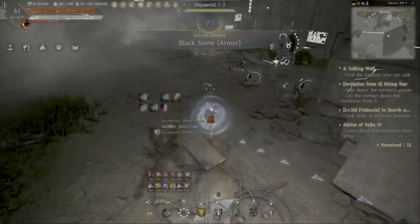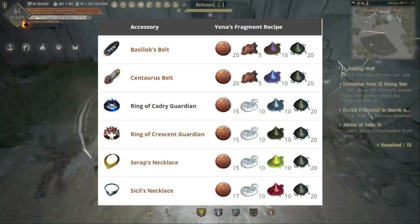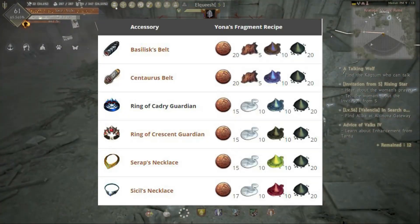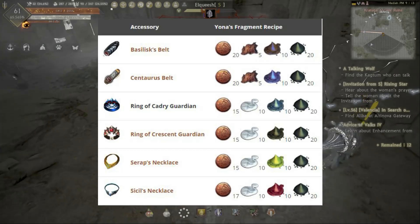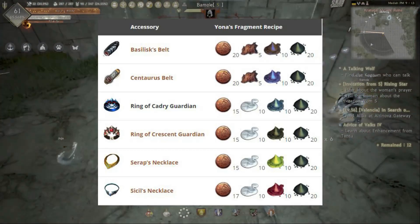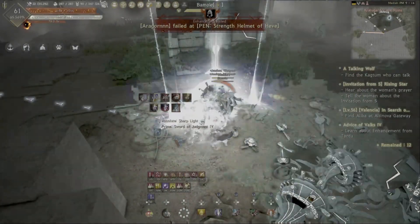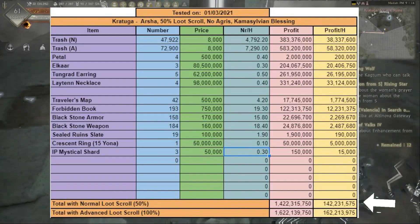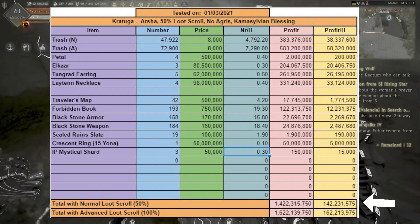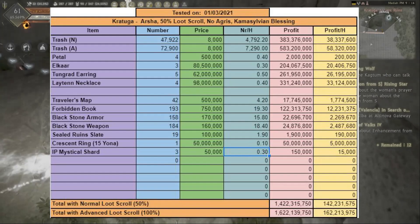Another great thing about this spot is that it drops Jonas fragments, which are used to craft other accessories. Personally, I'm using them to craft Crescent Rings, which take only 15 Jonas fragments and can be sold for a decent price. So as an overall, I've made around 142 million per hour, which is not bad at all, and I would definitely recommend this spot.